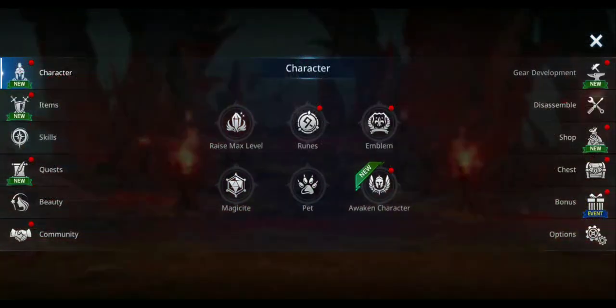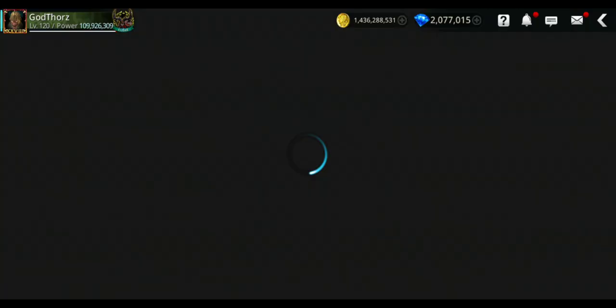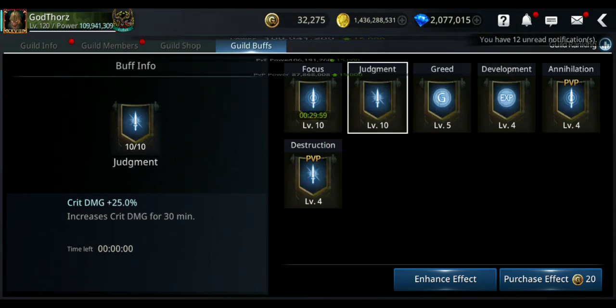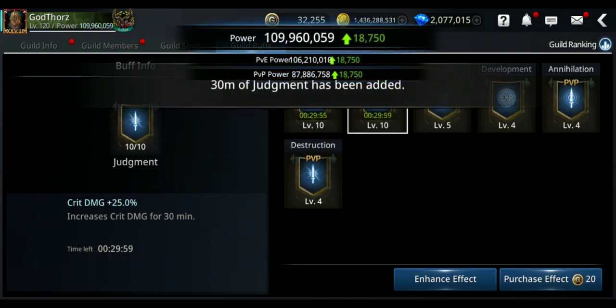Don't forget to get the buffs from the buff menu — always get these buffs, it makes a lot of difference. You get 5% PvE crit rate, and PvE crit damage around 25%. Get the PvE ones.